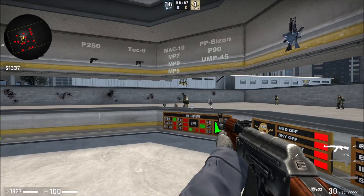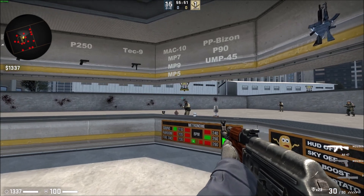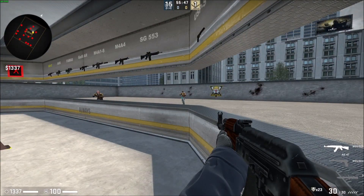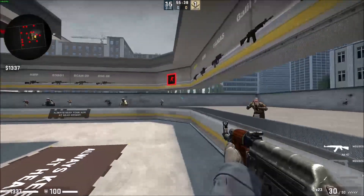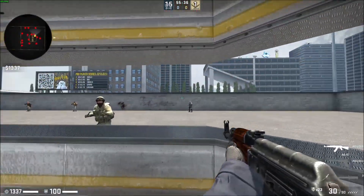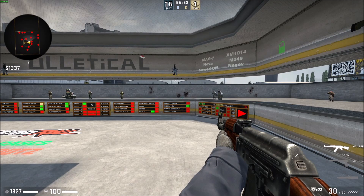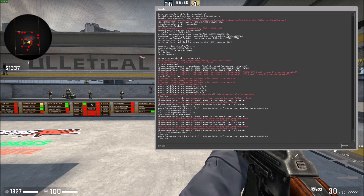That's because this map is set up so that I'm the only one on T side and all the bots go on CT side. If you were playing casual offline, the game automatically tries to balance the teams when you do bot_add — it's going to put one on CT side, one on T side. It's not just going to put them on the enemy team. But because I'm on a workshop map where I'm the only one on T side, that's just how the map's built, so it puts them on CT automatically.